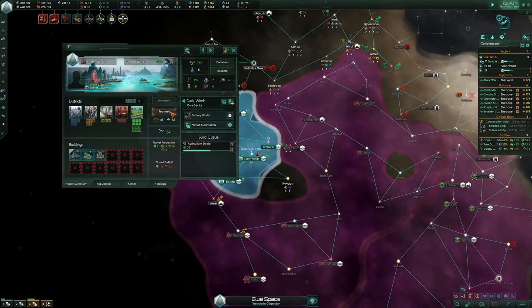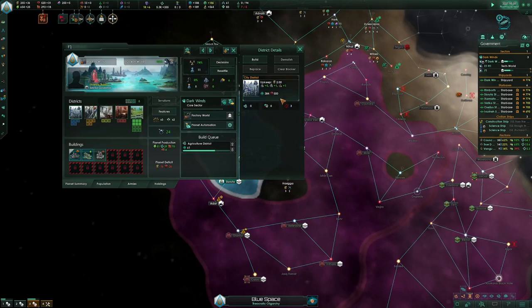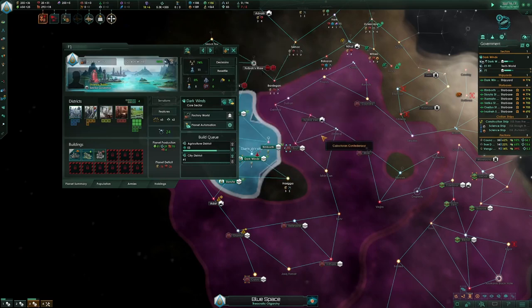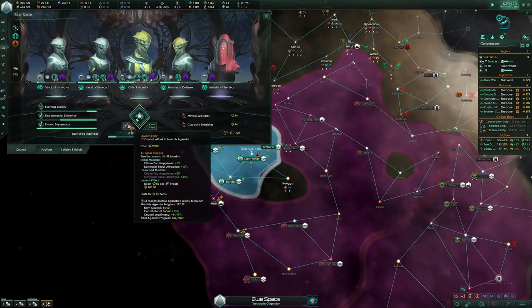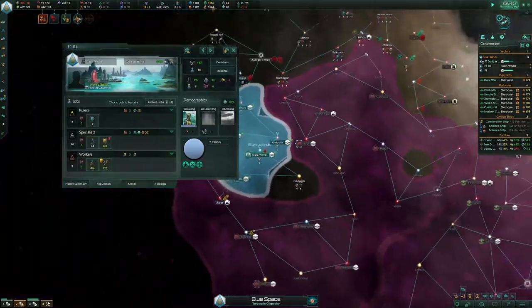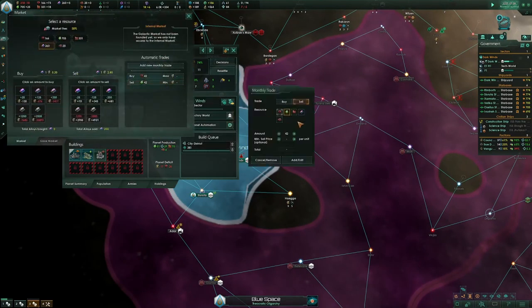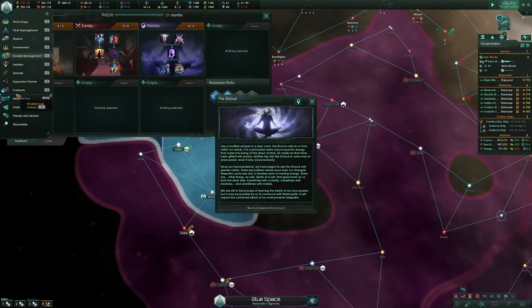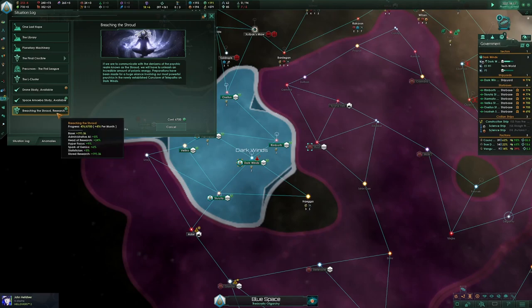I have this crystal mine so I can actually use that. So — take this, then Breach the Shroud. This is why I saved up society, because it takes society. After you do this, you have to do another Breach the Shroud, then you get your covenant. There's an internal timer that starts, and when you get enough points, you can reset Psionic Supremacy.